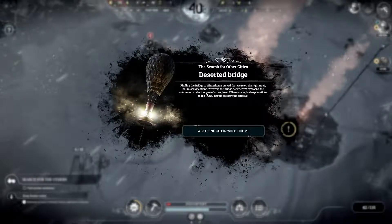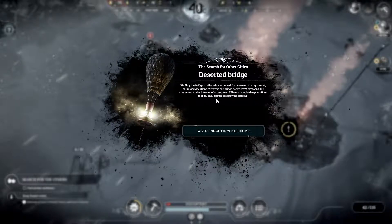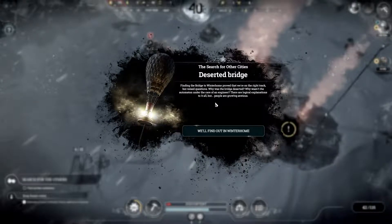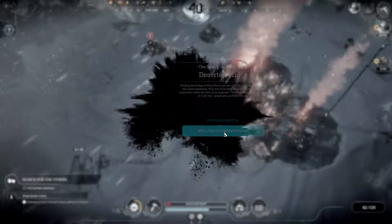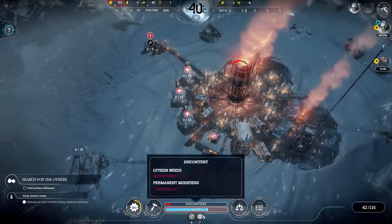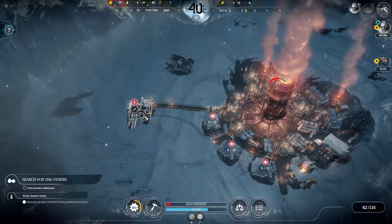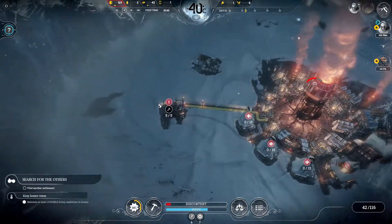Deserted bridge - finding the bridge to Winterhome proved that we're on the right track but raised questions: why was the bridge deserted, and why wasn't the automaton under the care of an engineer? There are logical explanations now but people are very anxious. Hope is fine, discontent is fine, no one's sick or ill at the moment. The problem is being dismantled.